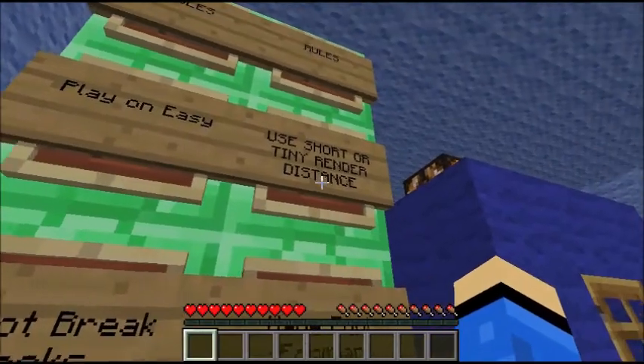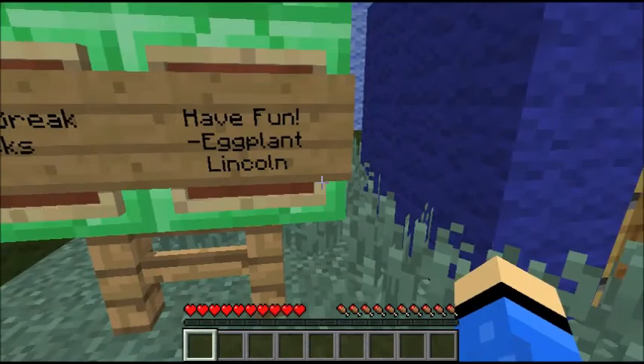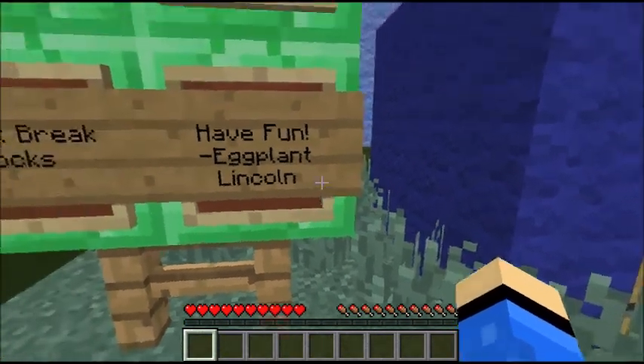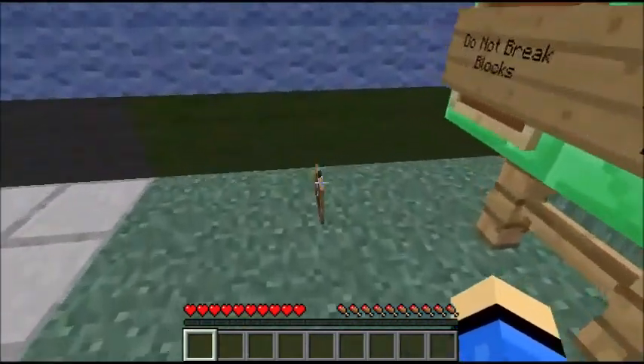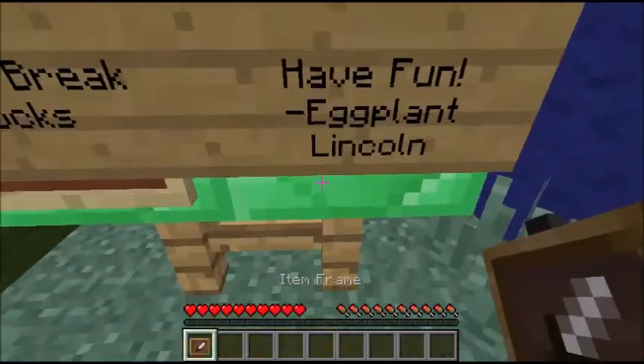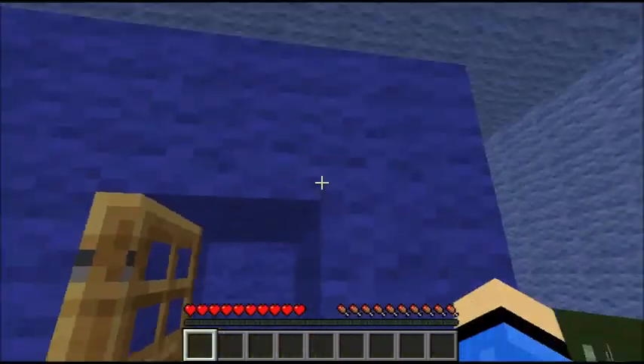The rules: play on easy, use short or tiny render distance, do not break blocks, have fun. The creator of the map is Eggplant Lincoln — I actually didn't make it. Anyway, he's getting credit for that.